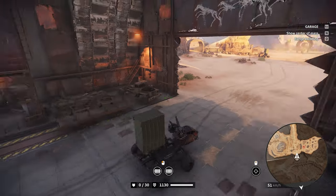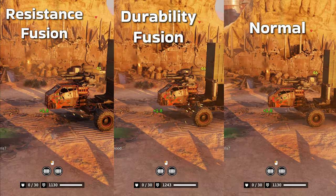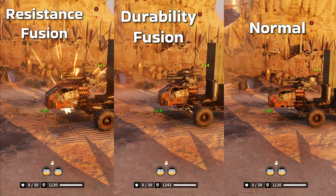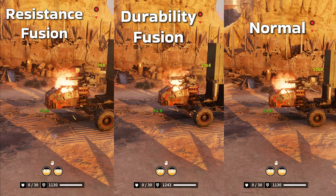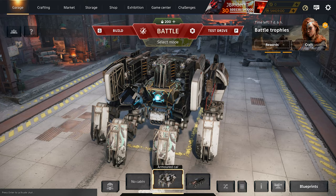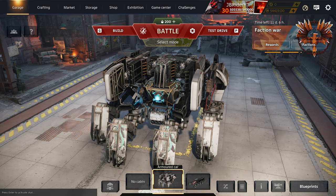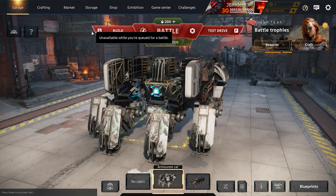The Protectors had too much spread, so we're using Gunners instead — they get more accurate the longer you hold the fire button. I can't see the results while recording, but last time the durability buff and resistance buff performed basically the same, maybe one frame difference. Back then I hadn't added any cabin durability, so maybe now it'll be a little different.